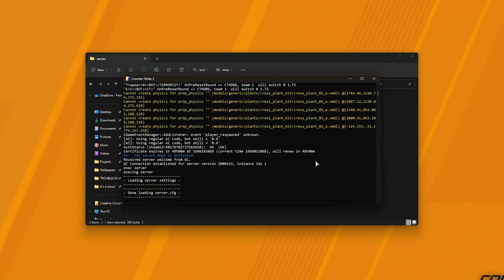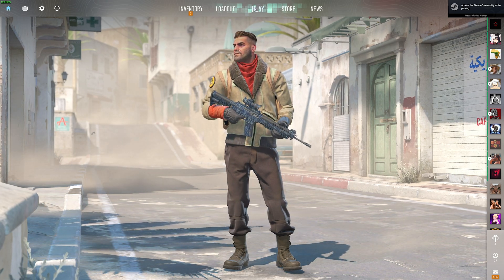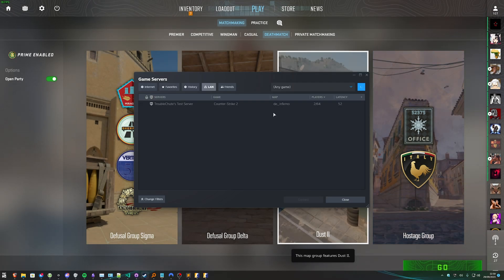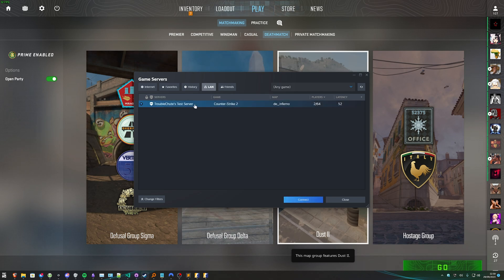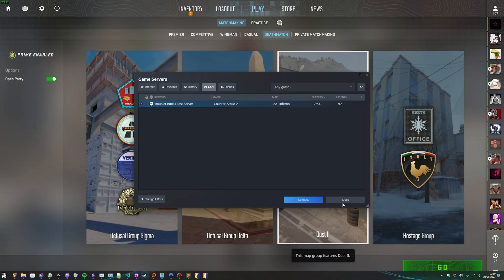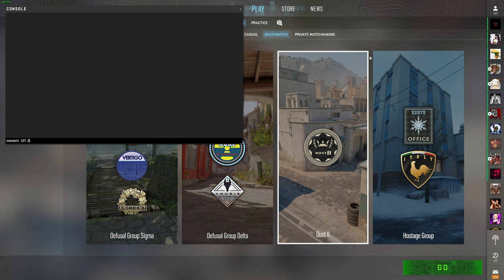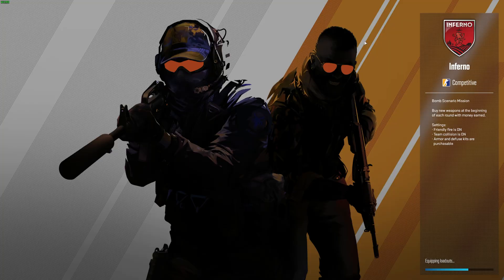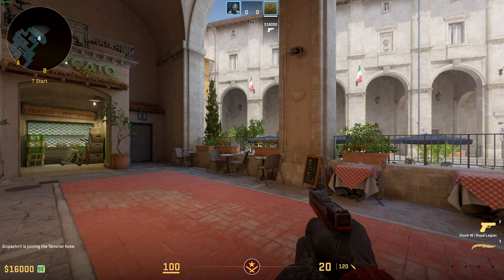Now we successfully have our server running, let's go ahead and join it. There are two ways of getting to our server. First, play followed by the server browser icon, then OK, and on the LAN tab you should find your server listed — click it and choose Connect. Otherwise, open your console in-game, type in 'connect 127.0.0.1:27015' and hit Enter. Now you should see your server console makes some noise and you're dropped into your server.